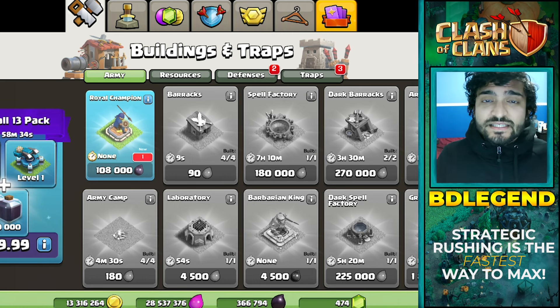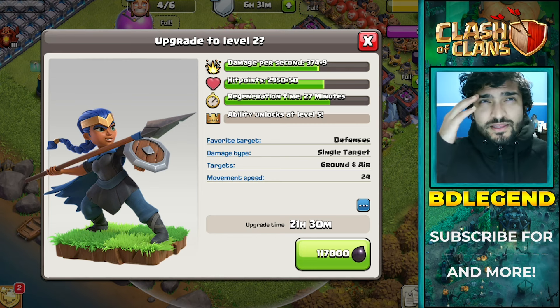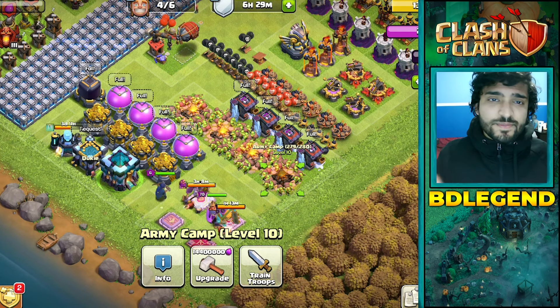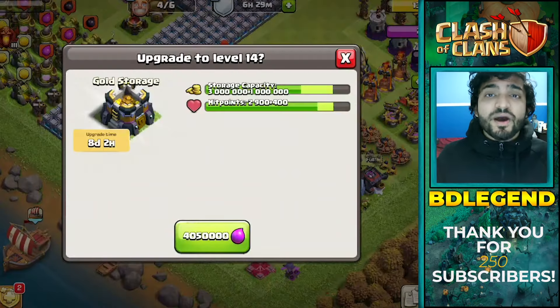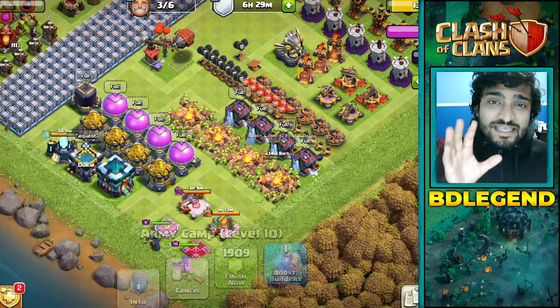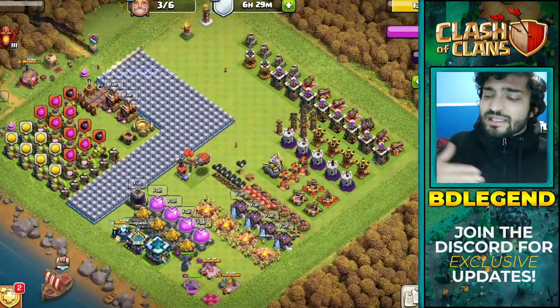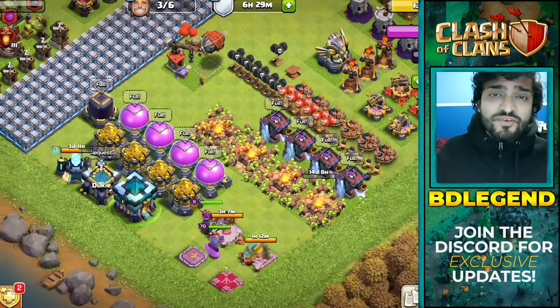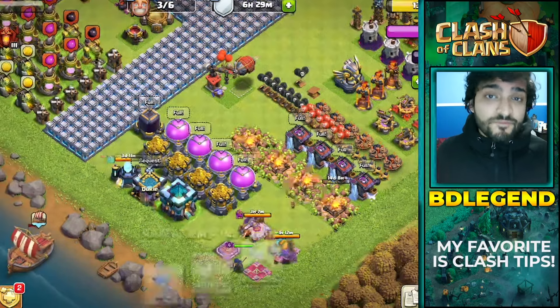Now in defense of maxing — maxing really keeps things simple so that you know exactly what to upgrade. You're not thinking about whether this or that is better for strategic rushing, which is a lot of thinking. That's why we have these guides. But it does take a lot longer, and overall strategic rushing is the fastest way for you to max and get to the vanguard of the game where a lot of people are having fun with every single new update — and you want to be part of that.